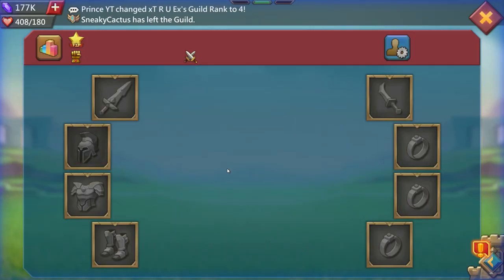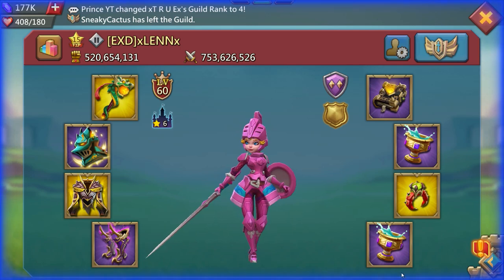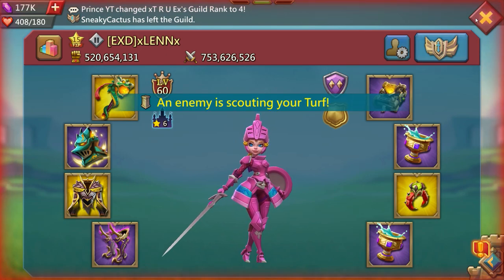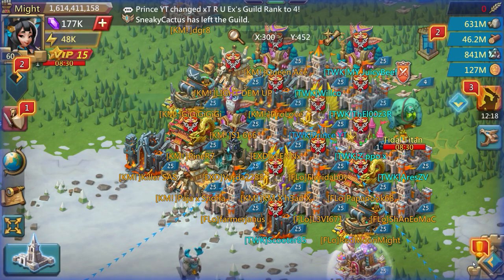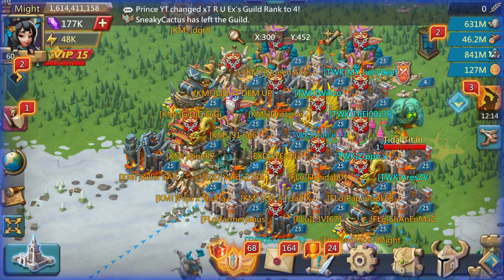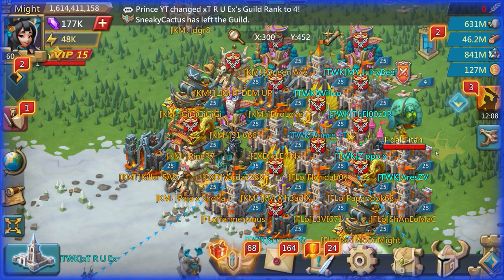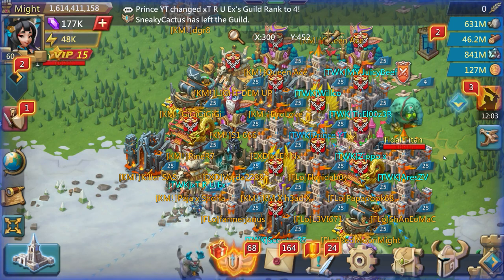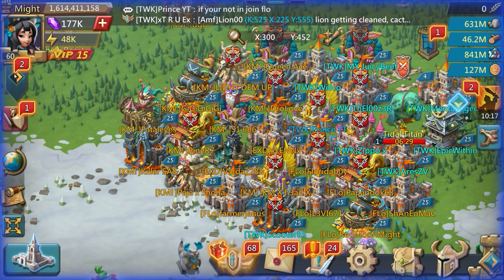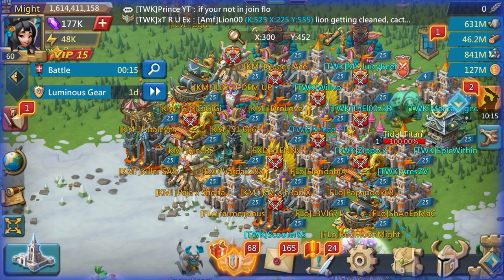Moving on to target number 2. Look at this guy — Len, 520 in war gear, 753 million kills. That might put some people off, and I was a bit worried. But we are going to go in for the double rally. You can see KM have also come over because they've seen us rallying — on the hope that they're going to get some kills. They haven't actually set a rally yet; they're just watching to see what happens because this guy looks sketchy. If we both get capped and do no damage, they're not going to want to send a rally in, of course.